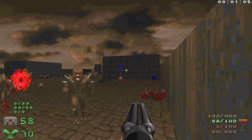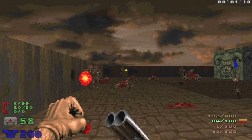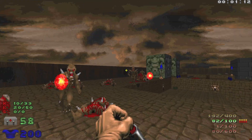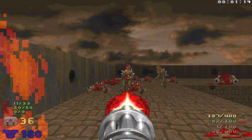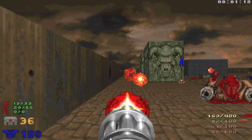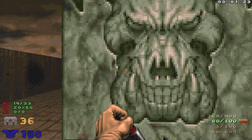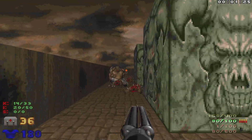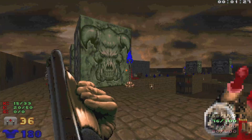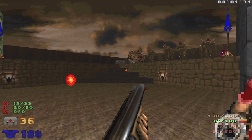Definitely getting a lot of hits there. Let's heal up and grab the mega armor. Let's use some chaingun ammo — still getting lots of hits there. We do have a berserk pack which we're gonna grab on the other side. Just want to take out this mancubus first. Keep an eye out, make sure we're not getting sniped. Let's head over here and take out this mancubus.